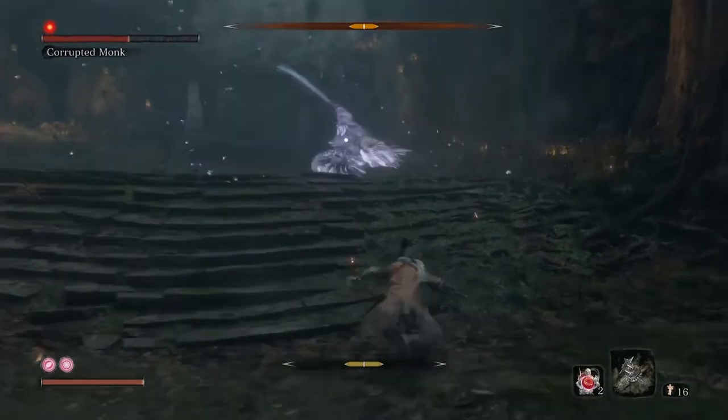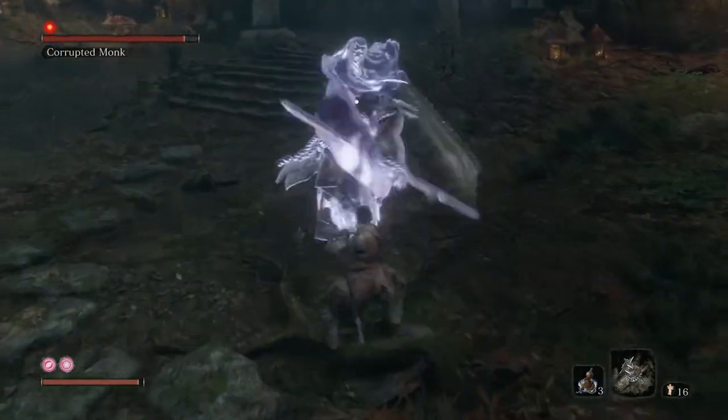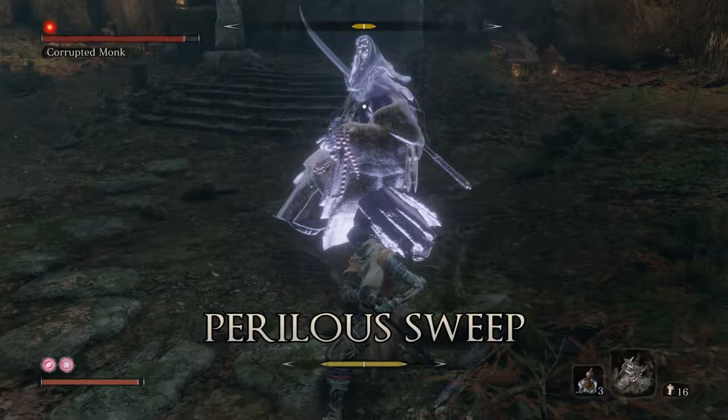The push-and-uppercut is the one that always gets me, because if you're too close it can dead-angle you and get through your guard. The spinning back-attack makes it seem like it's impossible to block, but it's actually just the weapon poking from underneath when you're blocking.